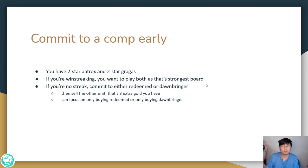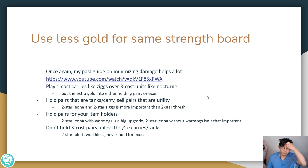The next no streak tip is committing to a comp early. Say you have both a 2-star Aatrox and a 2-star Gragas — if you're win streaking, you'd play both for your strongest board. But on a no streak, commit to either Redeemed or Dawnbringer and sell one of the two units. That's 3 extra gold toward interest or buying pairs, and you can focus on buying just one comp. By not holding both, you have a lot more econ to work with. The hardest tip is to use less gold for the same board strength — play 1-cost carries like Ziggs over 3-cost carries like Nocturne, since Ziggs is just as strong and costs 2 less gold, freeing gold for econning or holding pairs.